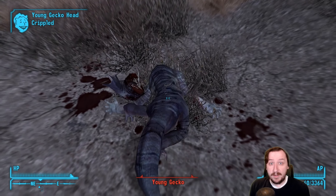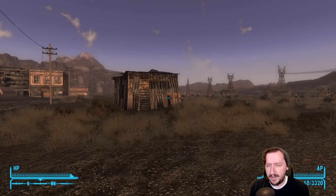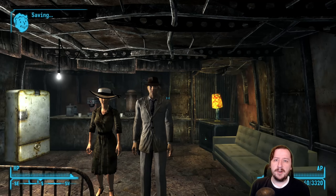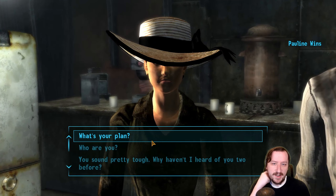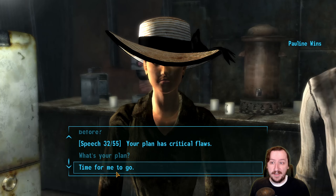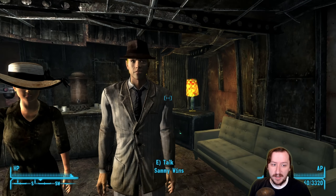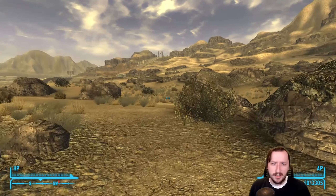There is one unique version of the 9mm SMG we need to talk about — Vance's SMG. You first get hints at it when you go to Primm, where it's known that the submachine gun used by two gangsters was stolen. You head up to northern New Vegas, just above New Vegas, and find a small shack where the people that stole Vance's 9mm submachine gun are. You can break into the safe with 100 lockpicking or pass a 55 speech check to get it. This one has similar stats to the regular 9mm, but just a little bit better.